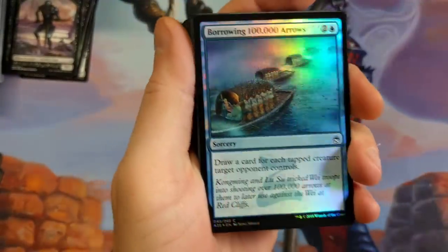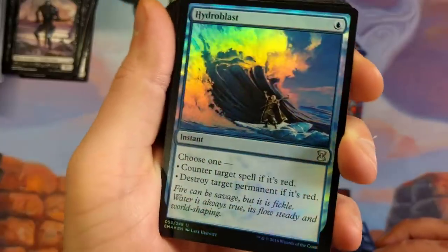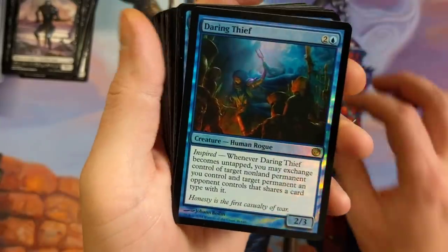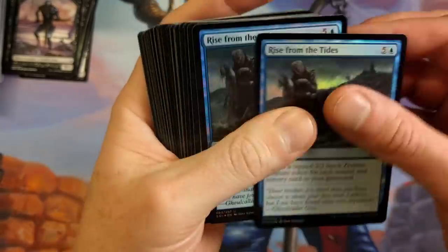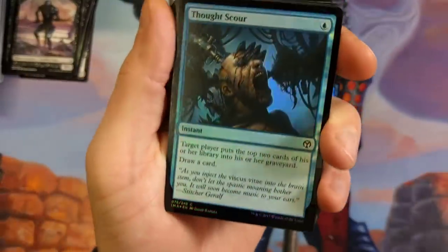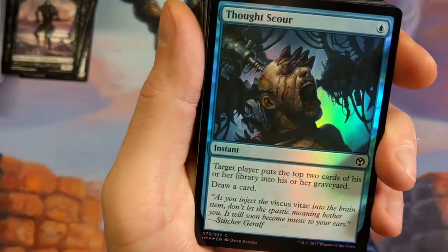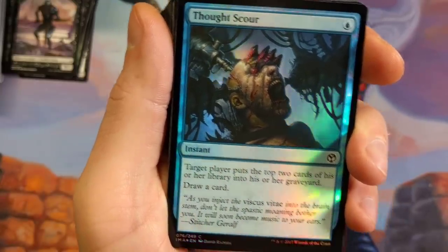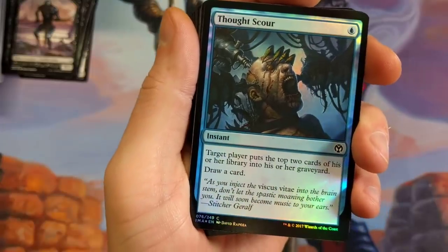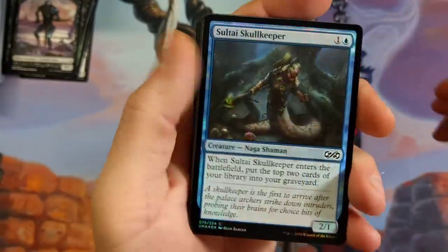Borrowing 100,000 Arrows — I remember somebody had me sign one of those. Hydroblast Foil from Eternal Masters — now that is sweet, man. Daring Thief, the rare. Rise from the Tides times two — both versions, that was neat. Thought Scour — love this artwork. One of my favorite artworks, it's really dark. It almost reminds me of The Matrix. Sultai Skull Keeper, Sudden Storm.